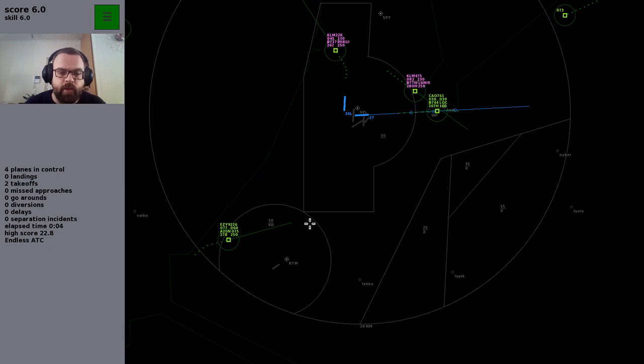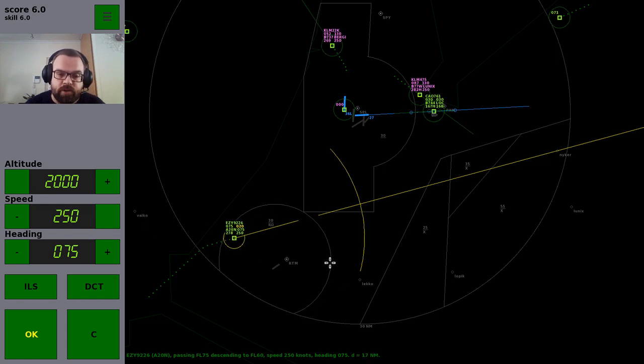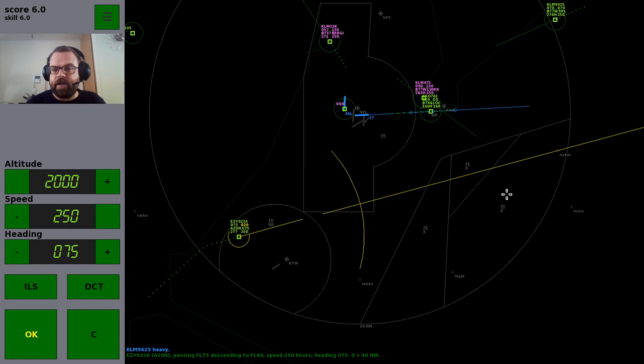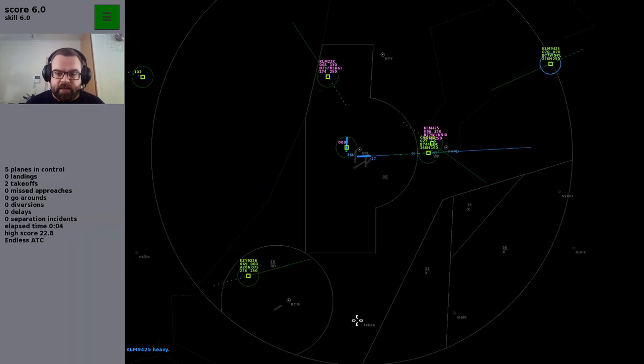There's the same restriction around Rotterdam airport — you can't be lower than flight level 30 there either. So if I want to move an aircraft down to 2,000 feet, I'm not allowed to because it's restricted airspace. This area also has a multitude of different airspace height restrictions — 25, 35, and 55 — so if a plane is set on a straight-line course at those areas and I tell him to go to 2,000, we're going to have issues.